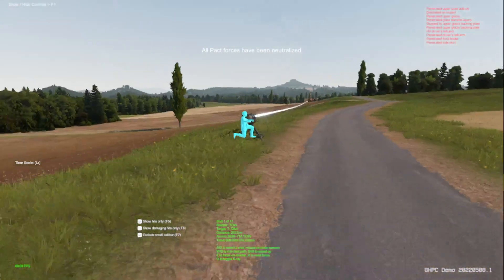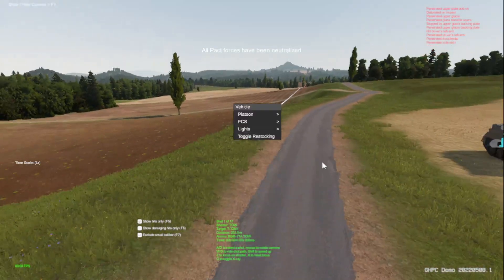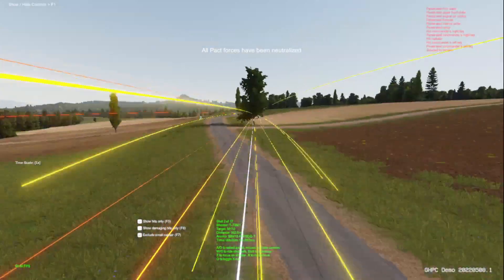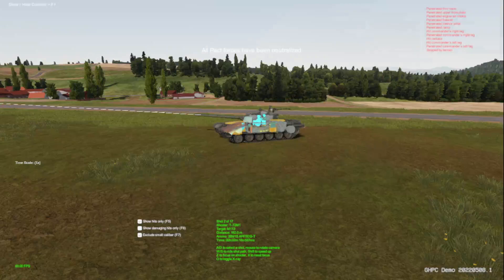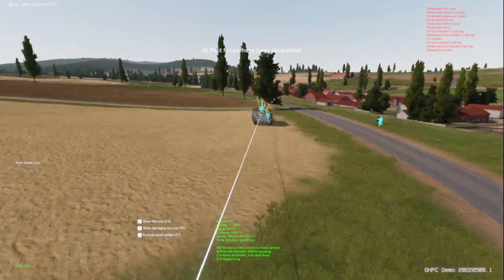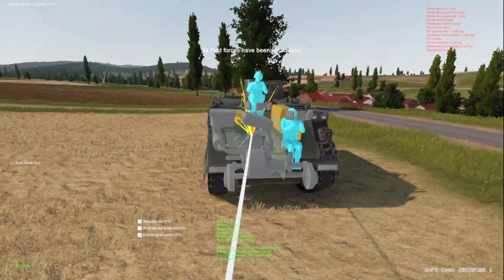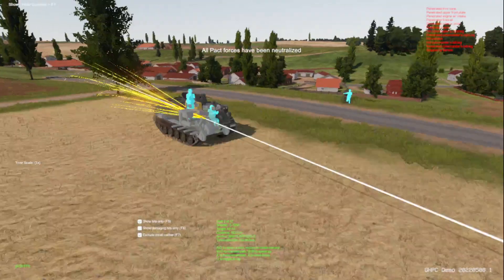So M113s are actually putting in work like that. Our M113 just took damage — straight through, a through and through. From that T-72. Follow that round — that must have been a Sabot round right through this M113, this Cold War-era vehicle. That guy no longer has legs; that gunner, depending on the round — I believe they're using Sabots — no longer has intestines, it was just turned to dirt.